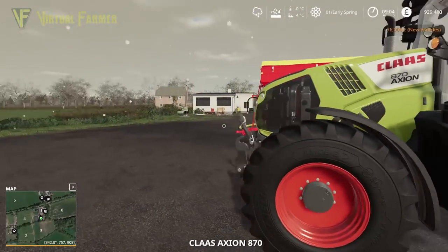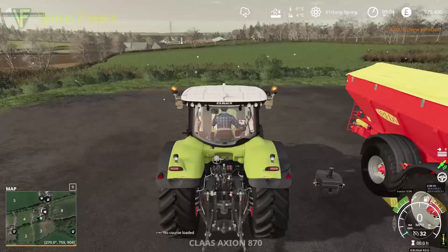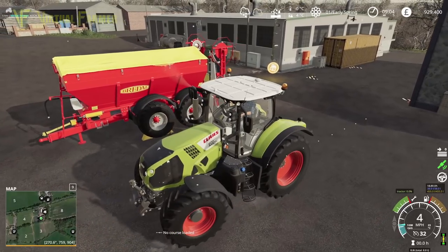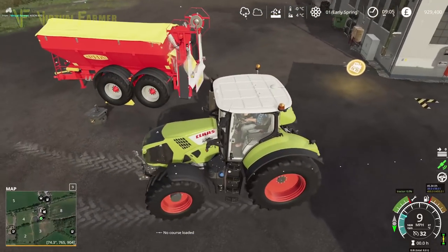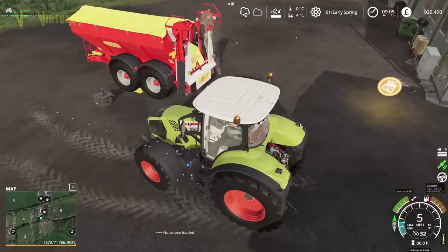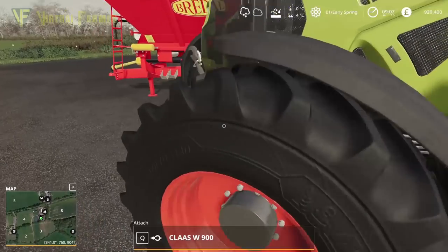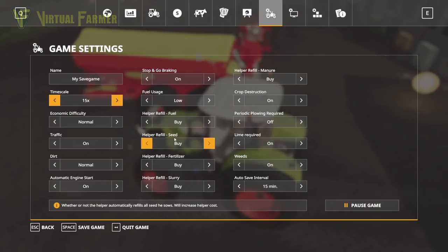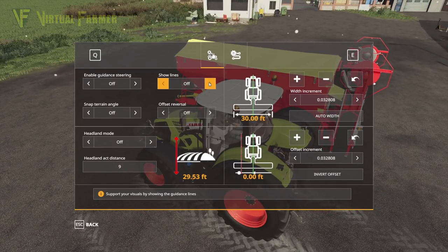So let's go and have a look. We've got our spreader here and our Class tractor. Let's get this set up. We've still got the auto start on as well — let's turn that off. And I want to turn off the GPS indicator. There we go.